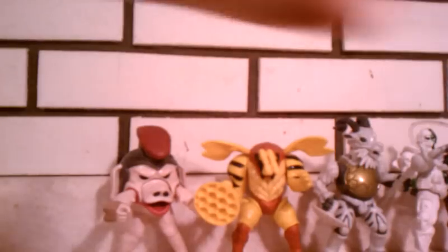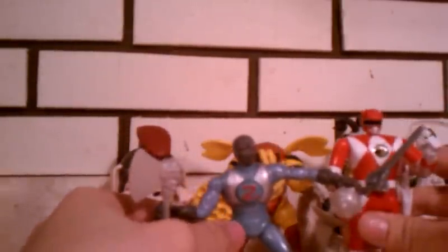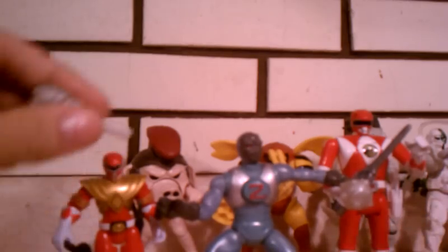And finally we have the Putty Patroller. He comes with axe and mace. Arms 360. Legs as well. Head 360. He stands — though you can't really get him to stand really straight up. Mace fits in either hand, so it doesn't really matter which side you do that on. Here he is next to '93 Automorphin Red and 2010 Red. He goes a lot better with '93 Red than he does with 2010.